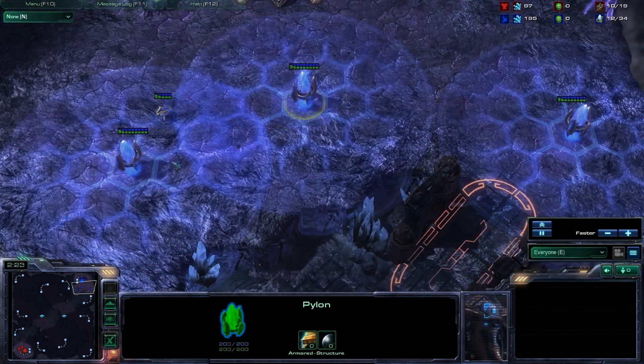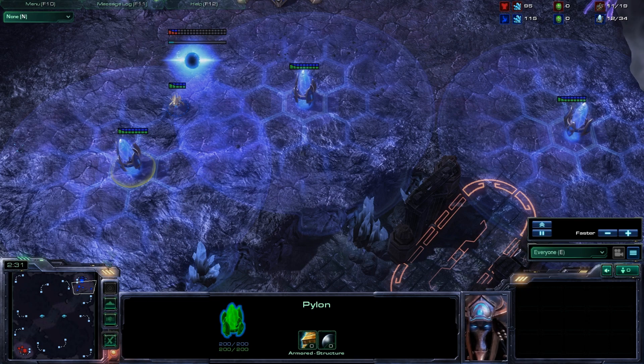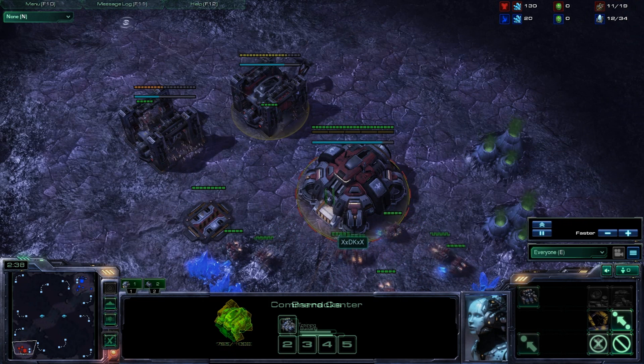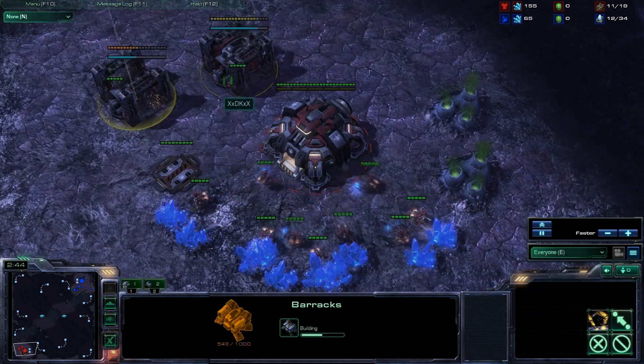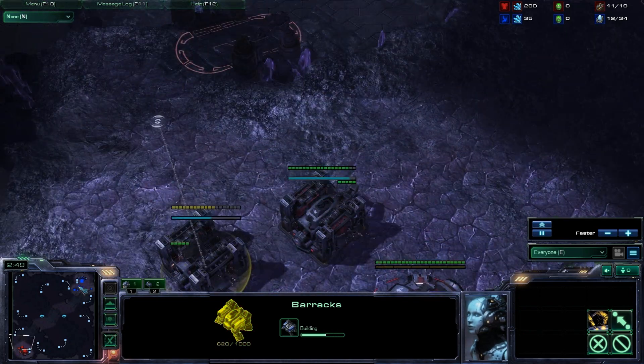He's got plenty of room now to build a lot of buildings if he wants to — many gateways, or maybe a cybercore, or even more pylons. We're seeing a two-rax here. The question is: is he going to get a gas and turn this into a stim timing, or is he just going to build a bunch of marines and attack?